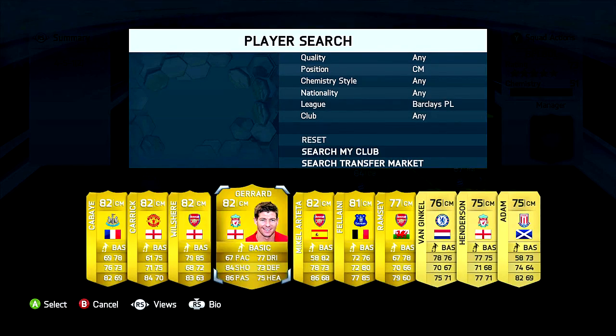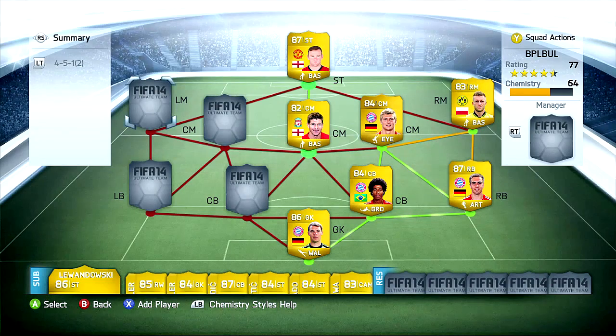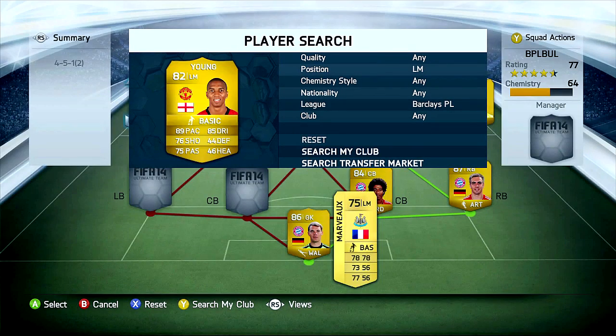Here we have Steven Gerrard from Liverpool — Stevie G is one of my favorite players of all time and also one of the best players of all time in my opinion. He is the captain of Liverpool and also our leader in the squad, that's why he plays in our center. And the next player joining our squad as left midfielder is Ashley Young from Manchester United — this guy just has amazing pace and a really nice shot, which is why I've chosen him for our English-German squad.